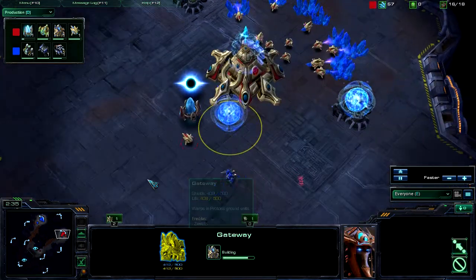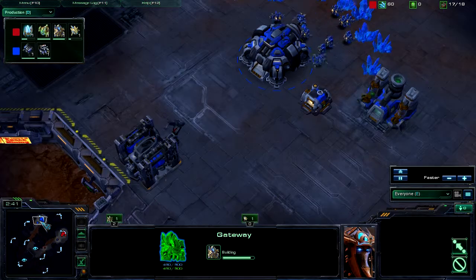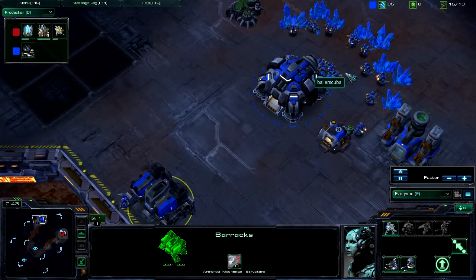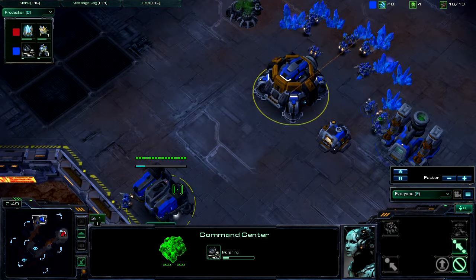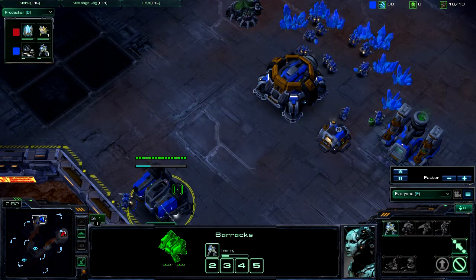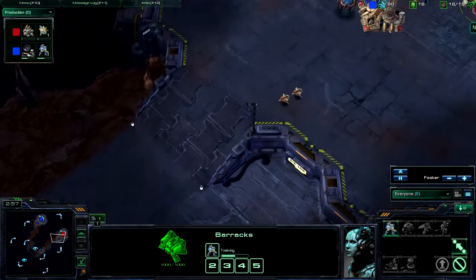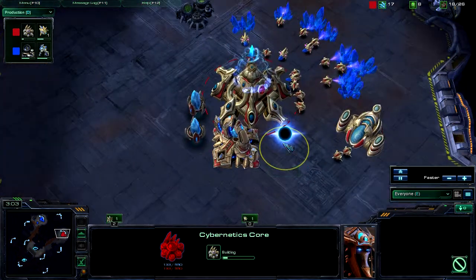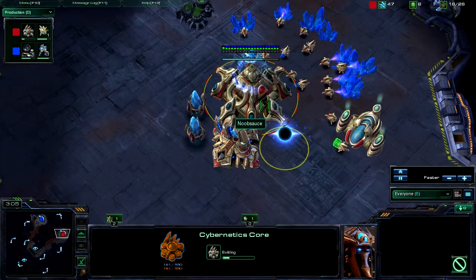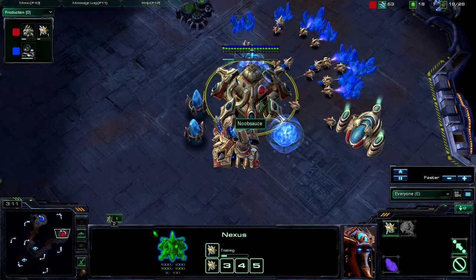I don't think Banshees are a great option for harassment against Protoss players, but you never know — you could catch one off guard going for Zealots with no Stalkers in his base. My first Wrex is up, Orbital Command is on the way, and a Marine is being trained. Meanwhile, he is going for pretty much his standard opener, and I know it's standard because this is the third time I've seen it.